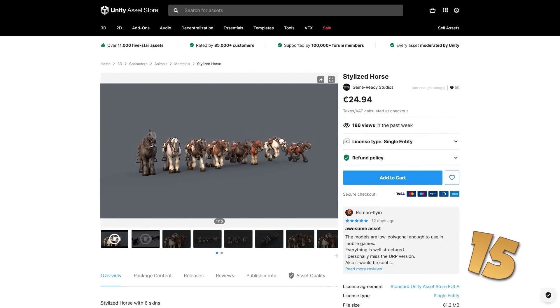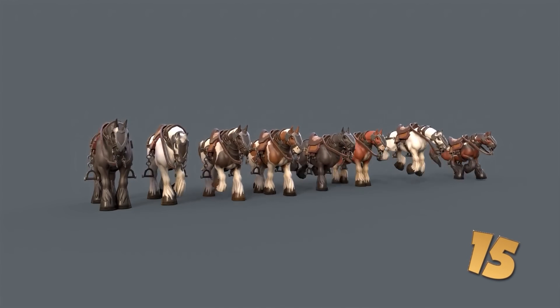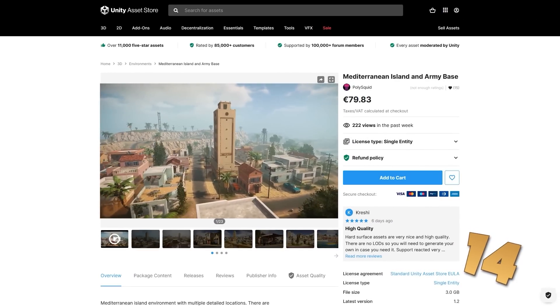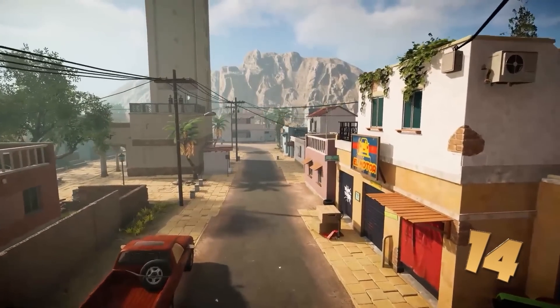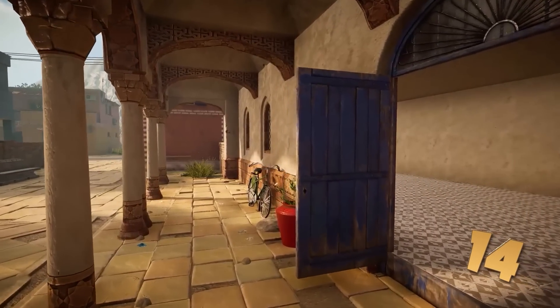Next here is a fun stylized horse — looks very friendly, has multiple visual variations and includes several animations, great if you need some kind of mount for your game. Next is a nice Mediterranean island and army base, which looks like it was taken straight from something like Far Cry or Just Cause, so if you'd like to make games similar to those, this would be a great starting point.